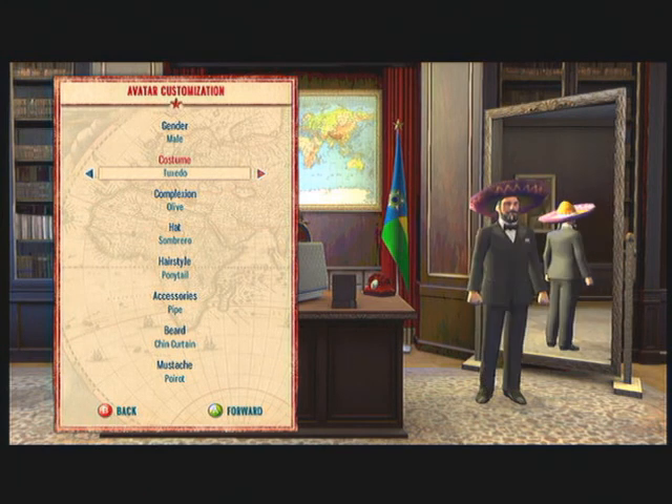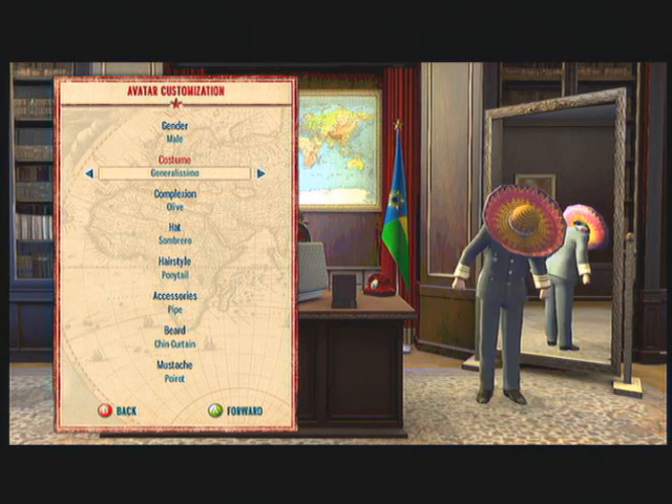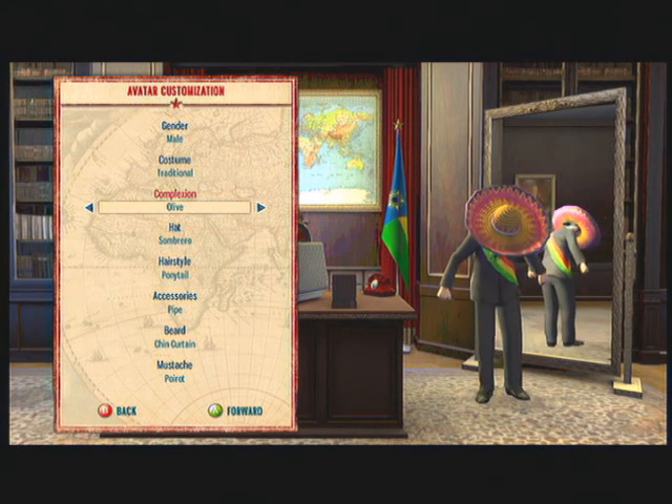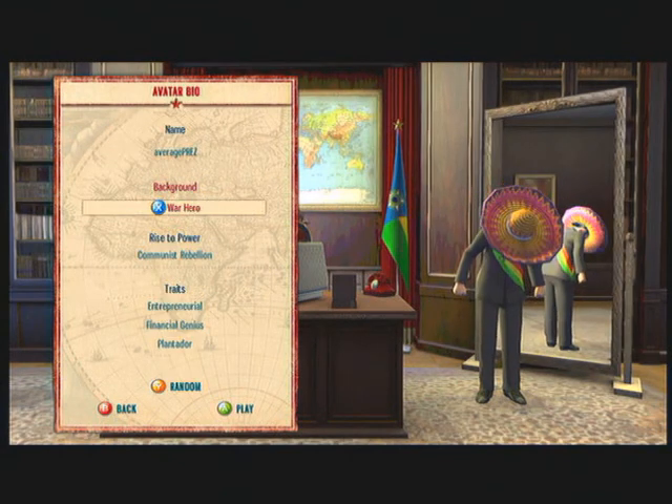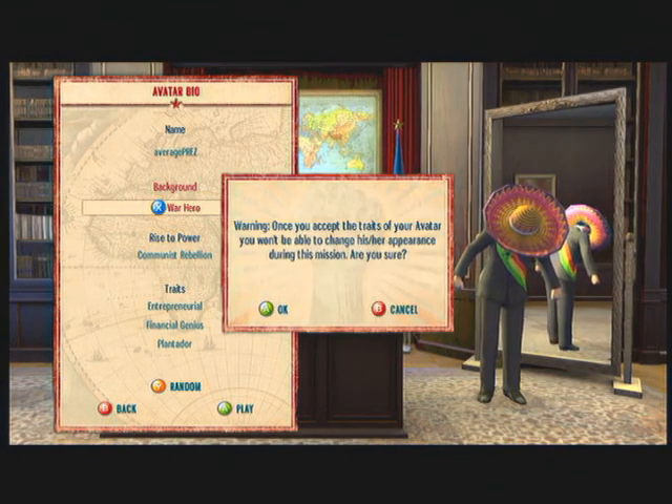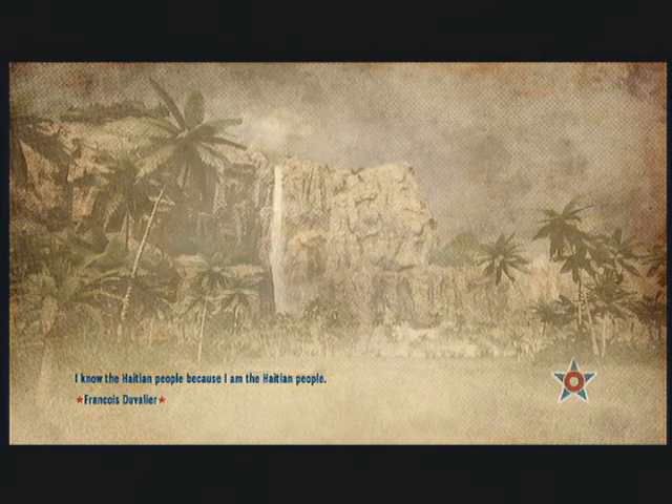Do you like my hat by the way? I don't know where I got that from — I don't know whether it's already in the game or whether it was DLC, but I'm not sure. My name is Average Prez, and off we go generating the island!